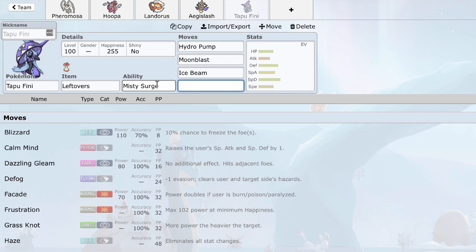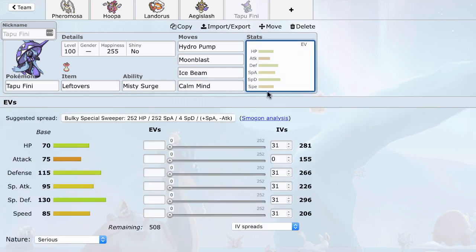With Misty Surge you're blocking status. It can set up all over Mantine — even if Mantine has Haze, you can PP stall the Roosts. You can set up all over Toxapex while Misty Surge lasts, as long as they don't have Haze. There are some downsides — you can't touch Ferrothorn at all, and Haze mons are annoying. But by completely blocking status, you really support your teammates. Probably the biggest thing is checking Zygarde — Tapu Fini can take a plus-1 Thousand Arrows and just Ice Beam it back.